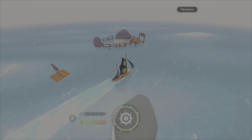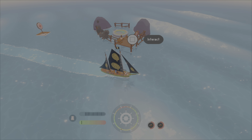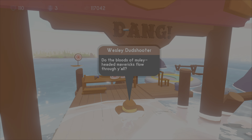On the map you'll notice an icon that looks like a bullseye on some of the islands. These indicate the target practice sites of Wesley Dub Shooter. You can go through them, and if you get them all within a certain amount of time, you get a bonus from him of some sort.